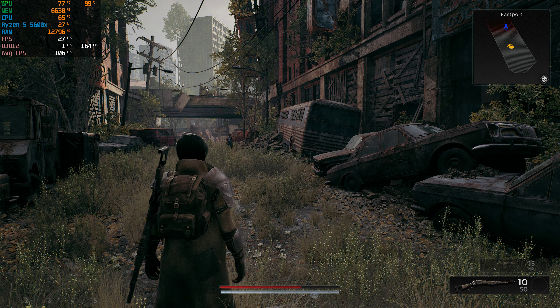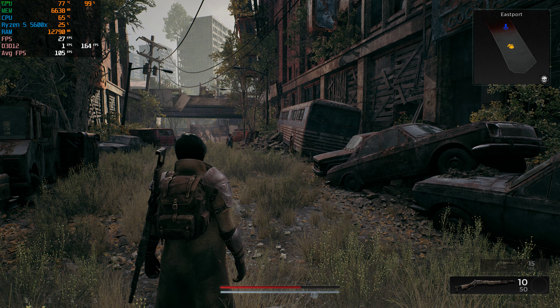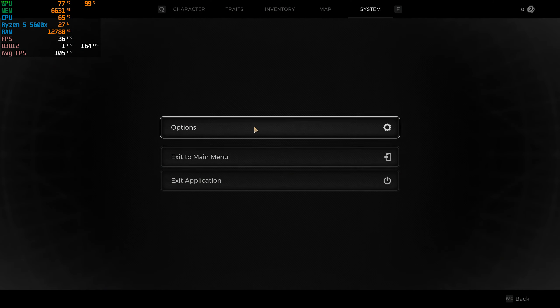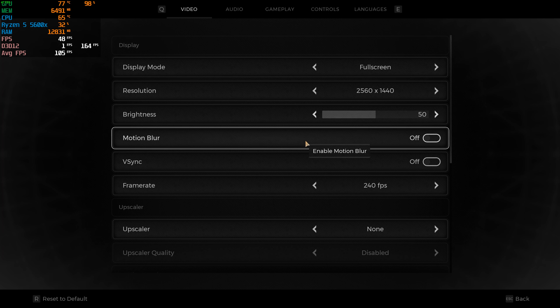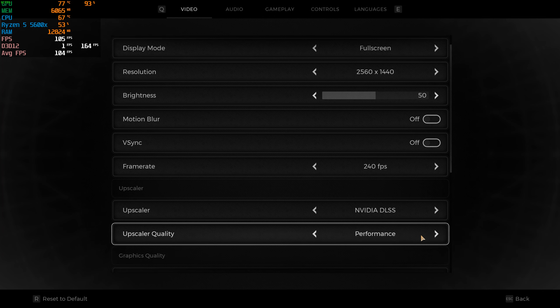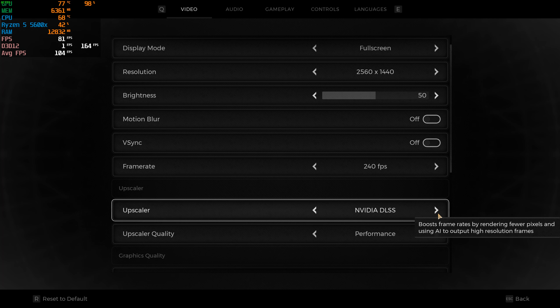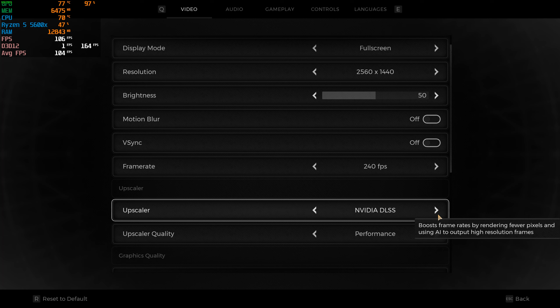I'm gonna turn down the settings right from the start. Let's just turn on Nvidia DLSS and see how this goes. You can obviously choose quality. The options are DLSS, AMD FSR, and Intel. I have an Nvidia GPU so I will go with Nvidia DLSS, but we'll also try AMD FSR.